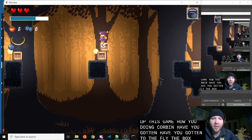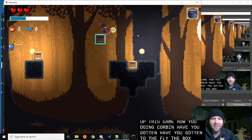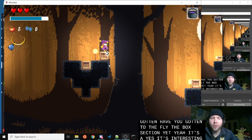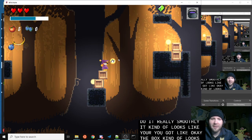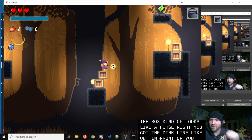Have you gotten to the 'fly the box' section yet? Yes, I have — that is a super fun mechanic. When you do it really smoothly it kind of looks like you've got a horse: the box looks like a horse and the pink line out in front of you is like the reins.